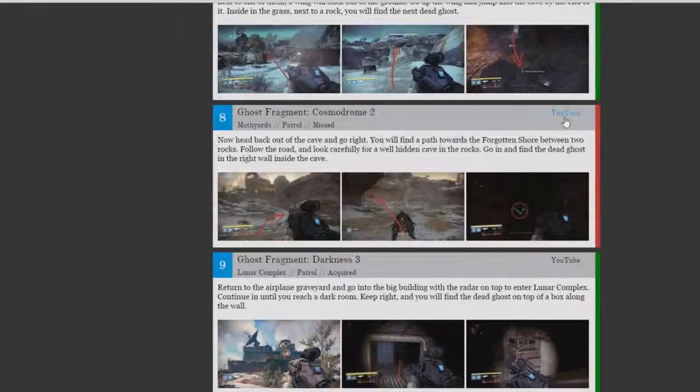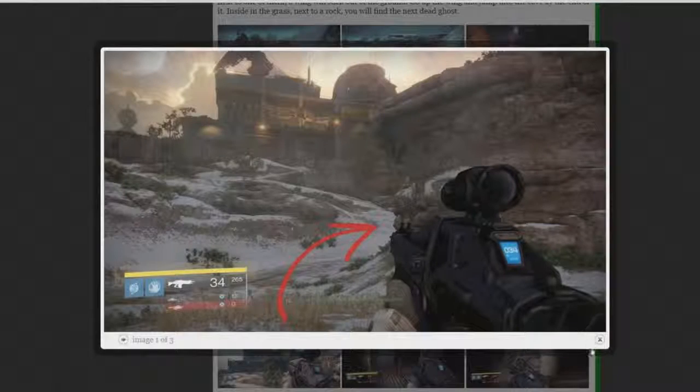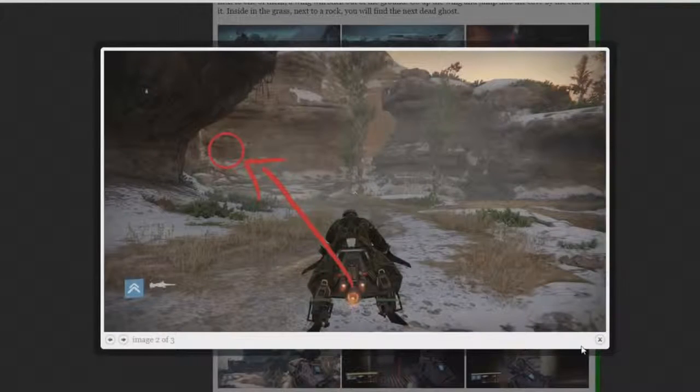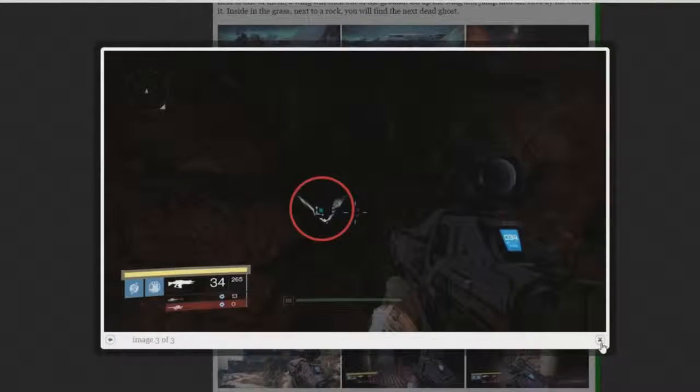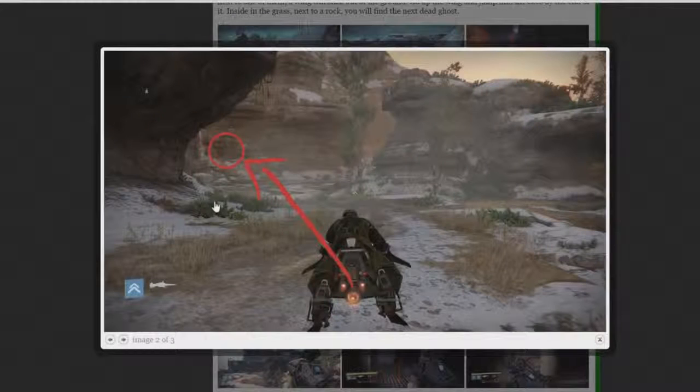To show you exactly what you need to do, it's going to give you a rough guide, and sometimes there's a YouTube video on it. For example: 'Head back to the cave to the right, follow past the Forgotten Shore, find two rocks, follow the road and look carefully for a well-hidden cave in the rocks. Go in and find the dead ghost in the right wall inside the cave.' It also gives you images — this is how you get to the Forgotten Shore, this is the cave you're looking for, and this is where it'll be.